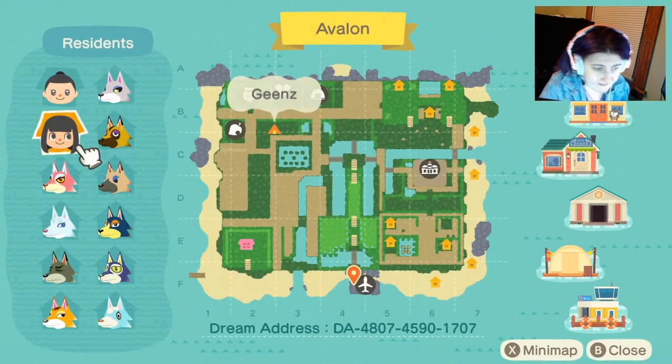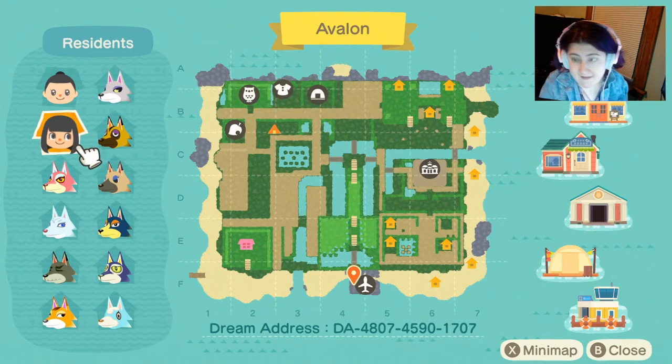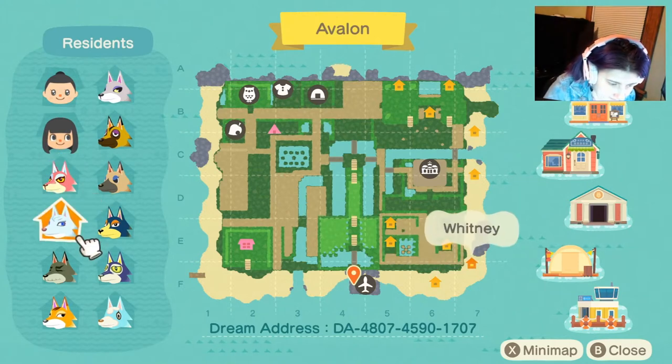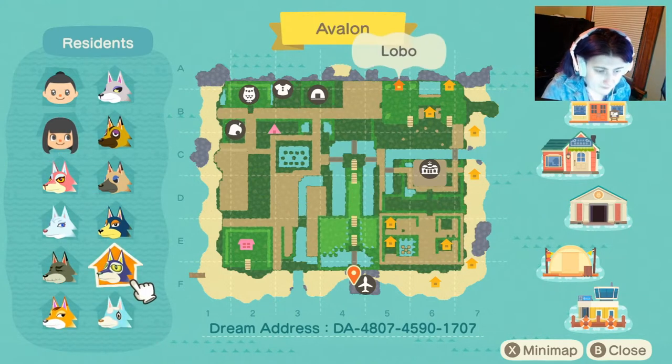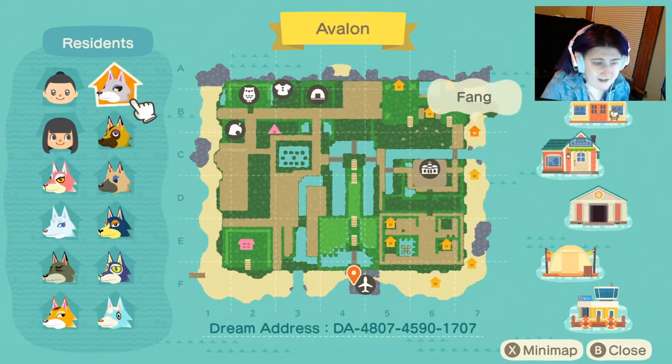I created an additional character because I want to have a hotel in my shops area. My villagers are Freya, Whitney, Dobie, Chief, Skye, Lobo, Wolfgang, Vivian, Kyle, and Faye.